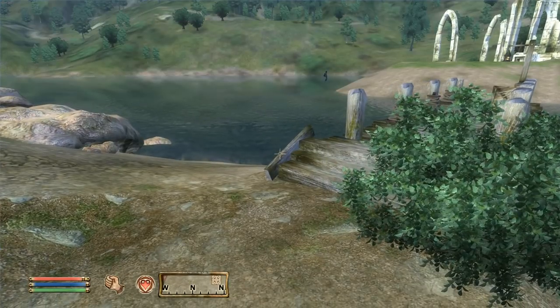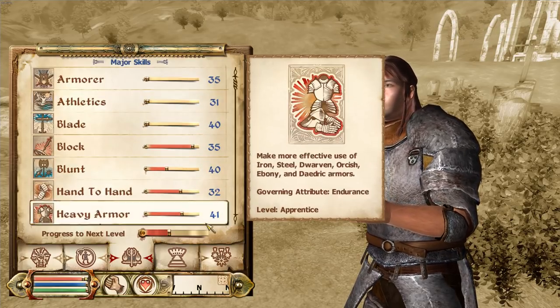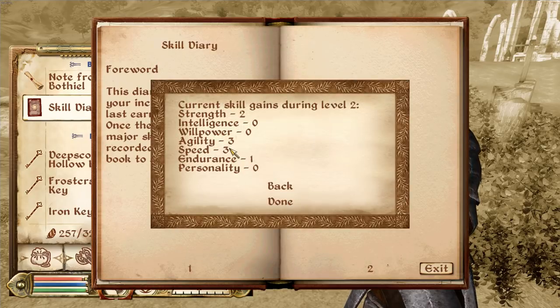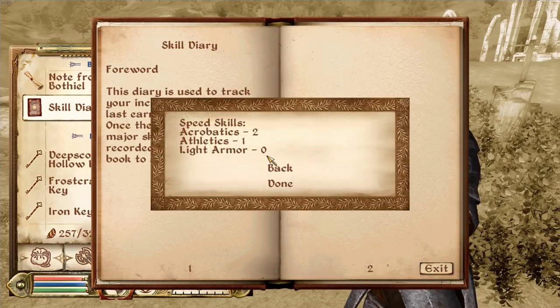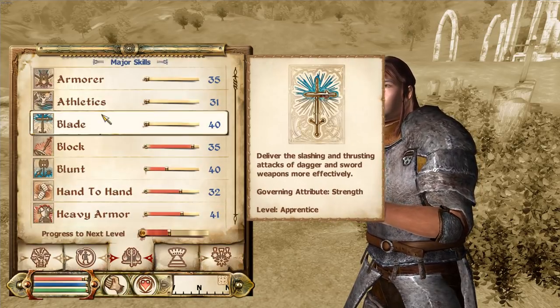We finally got athletics up by one. It's gone up a little bit because we're progressing towards leveling up - however if you check the Skill Diary now and go into summary, you will see that speed is now at three. That's exactly what I meant. Now we have three points in that; we want to get it to ten. Checking speed specifically: there's now one point in athletics, two in acrobatics - that's three overall. That is literally how you level up in this game.